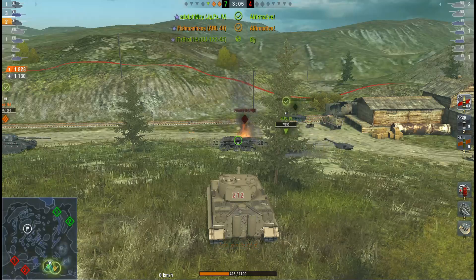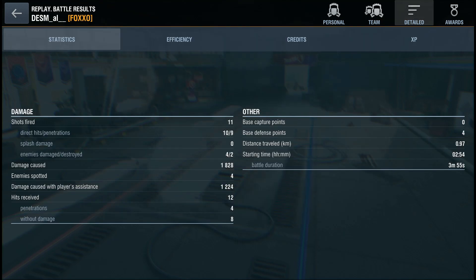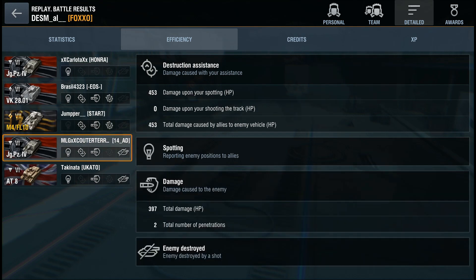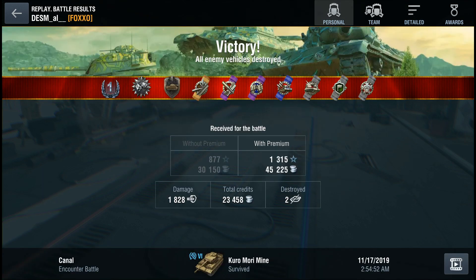And that's the review for today, ladies and gentlemen. The Kuro Mori Mine — I think it's a good buy. Good tier 6 tournament tank, not a credit earner by any means — you have to buy a tier 8 tank for that. But all in all, I think this one is the best of the three currently available. My name is Martin Dogger, thank you very much for watching. Cheers and happy tanking.